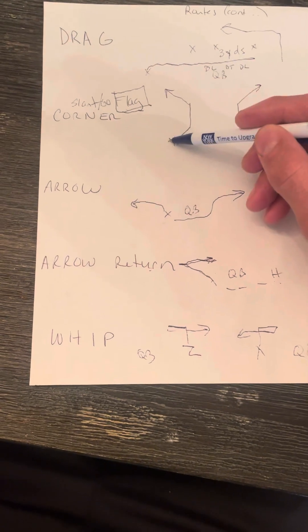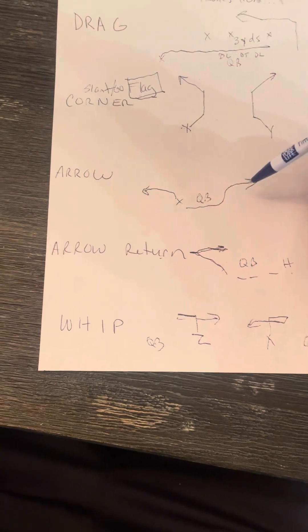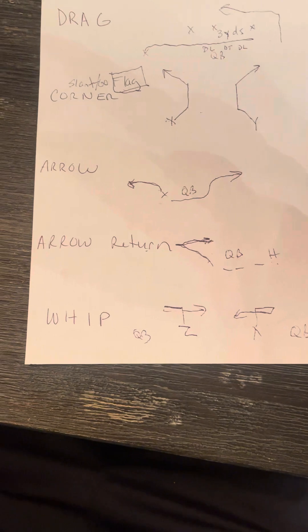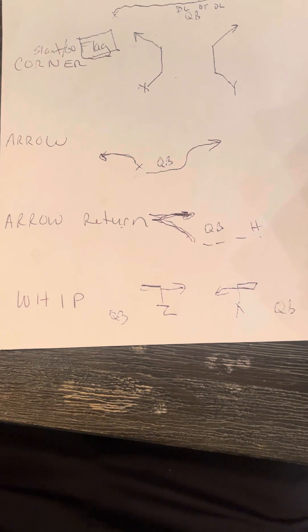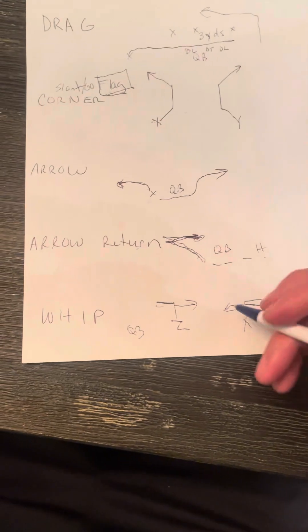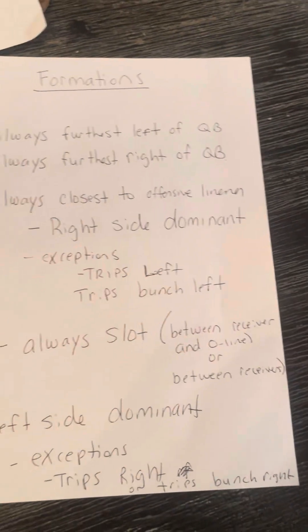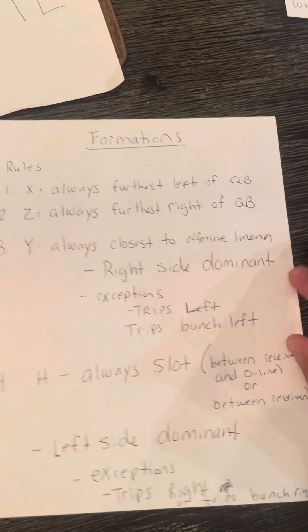So to recap: the drag is three yards behind the defensive lineman's feet. The flag route is the slant-go-corner. The arrow route is a quick shot out into the flat area underneath the cornerback. The arrow return is doing that but coming back to the way you came, returning to where you lined up. And the whip route is an in-out — the way we'll use it, you break in first and then break outside.